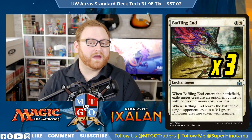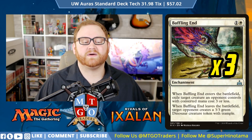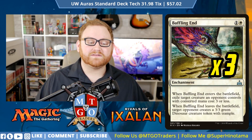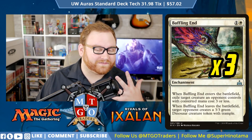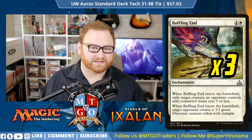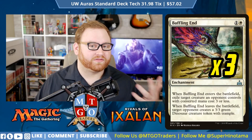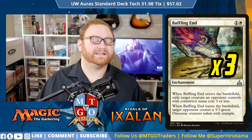Next up we have 3 Baffling End — a great removal card for us in the main board. This is a 2-mana 3-of enchantment. When Baffling End enters the battlefield, exile target creature an opponent controls with converted mana cost 3 or less. When Baffling End leaves the battlefield, that opponent creates a 3/3 green Dinosaur creature token with Trample. It's actually fantastic because it doesn't give their creature back — it just creates a 3/3 with Trample. This is especially good if we grab something like Hazoret, or a card that gets larger and can give itself Indestructible.